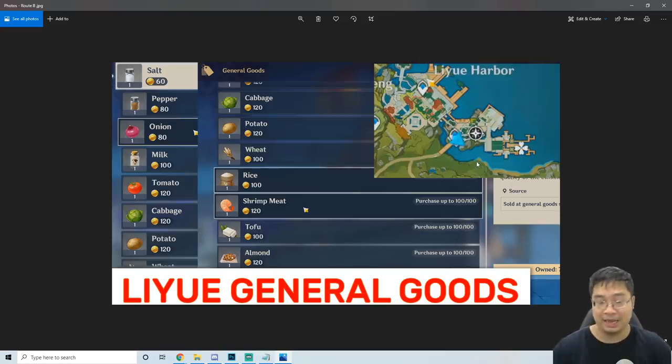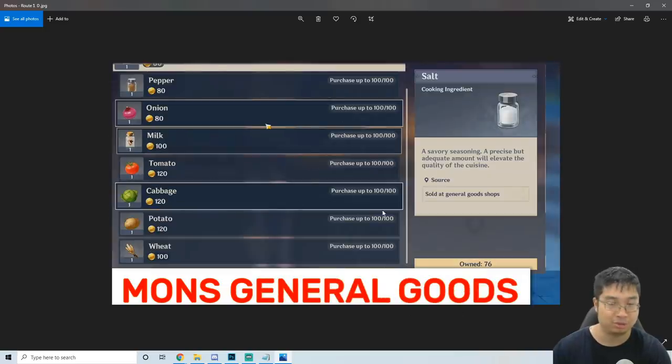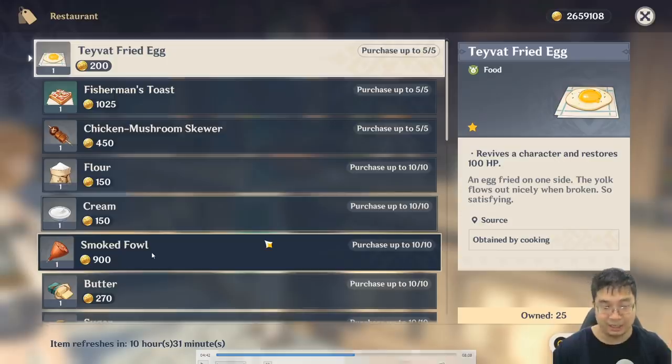Finally, we have the Liyue Harbour general goods shop and the Mondstadt Good Hunters and also the general goods shop in Mondstadt. Those are a few of the common shops — if you want, just zoom in on the map and you can see the shop logo within the minimap. I just want to highlight that there is also shrimp meat sold over here on the general goods shop, as well as tofu and almond, which are more rare and you don't see those in the other shops. There is processed food on the Good Hunters, and common food on the general goods. Those three shops are very common and don't have a lower quantity sold — you can buy up to 100 of those. Just as a demonstration at the Good Hunters, some items have a one-day cooldown timer, others have a longer timer. I believe the smoke fowl and other processed food have at least four or five days cooldown. So double-check on those because some foods have different timers.